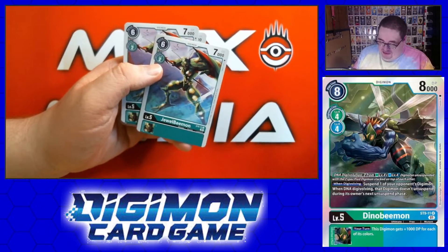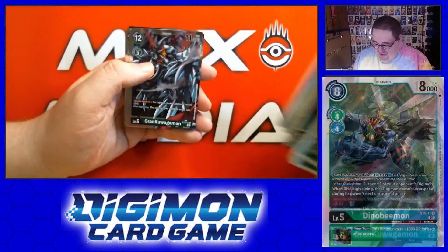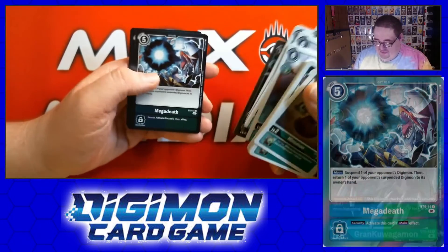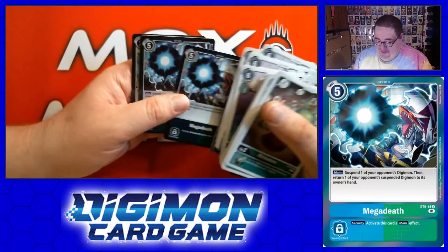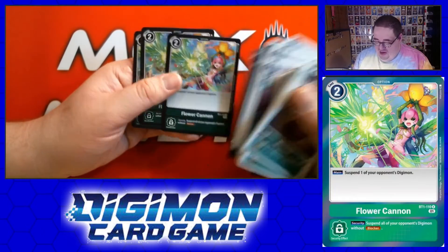We got Jewelbeamon, which is really cute — I think it's adorable. And Grand Quagamon, four of those. And we got Megadeth, Hailmaster Raid, and Flower Tenon.